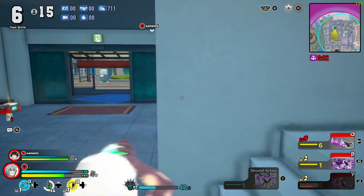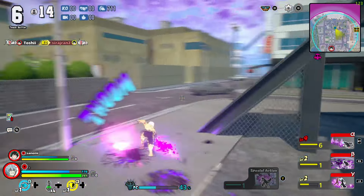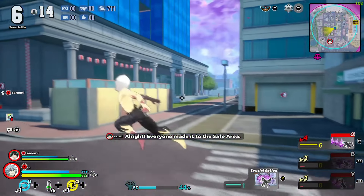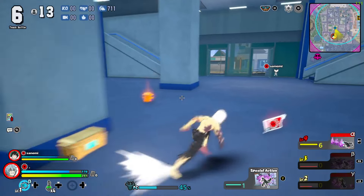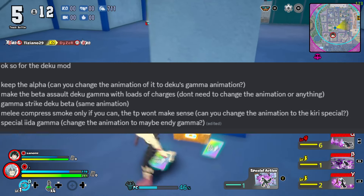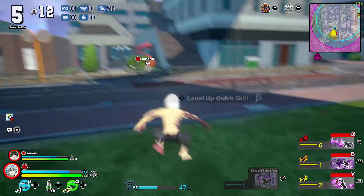We're in the process of making a Deku quirk set mod where he has Gear Shift, Float, Smokescreen, and Black Whip. As of right now it doesn't look that great — we're working on making the effects look different. We have the animations and the skills ready, we have the idea. Here on screen are the abilities, melees, and special action we're going to be using. There's not much we can actually add into the game; most of the stuff we have to use is already in the game and we can only slightly tweak it.